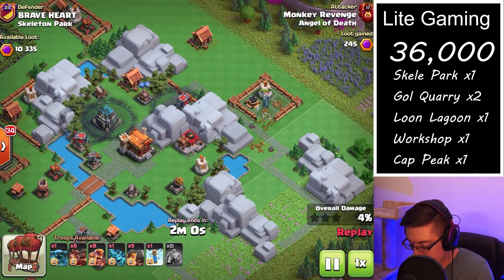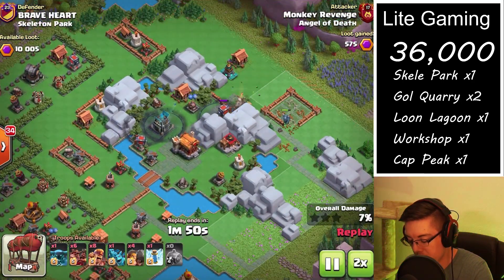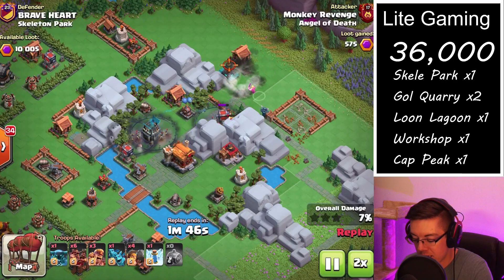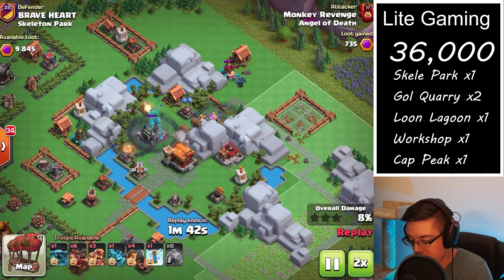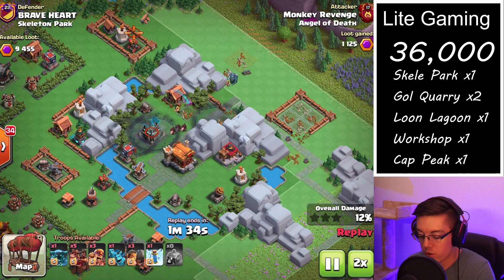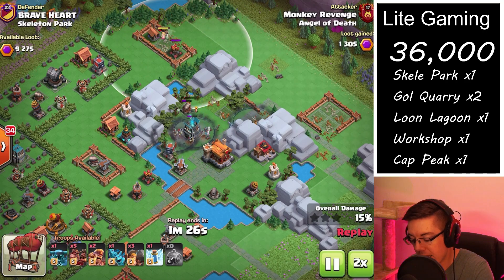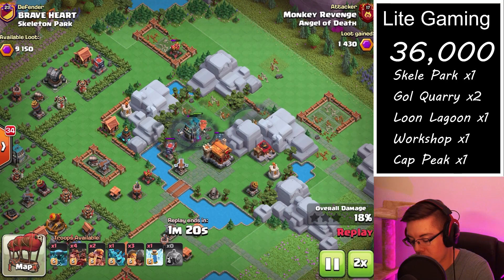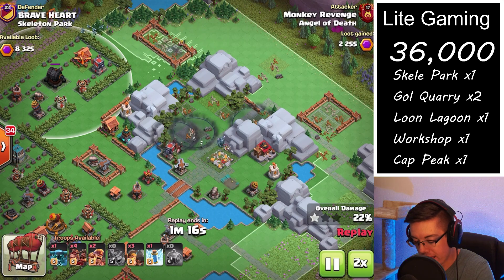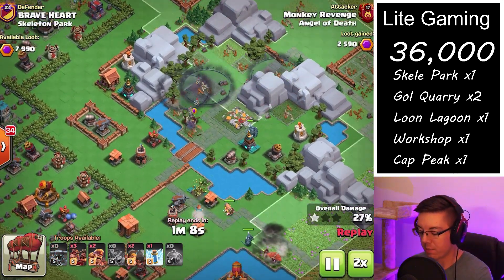We're going in with the P.E.K.K.A. and the RAM to open up the first quadrant. Once that opens up the deployment, we're going with the RAM, two barbarians to the multi-cannon, two or sometimes three barbarians to the Tesla up top. We've got a RAM and one barbarian to take out this key air defense, then dropping a pack of minions up top on the corner to take out the giant cannon. We drop in one more pack of hogs to help assist the P.E.K.K.A. in the core.